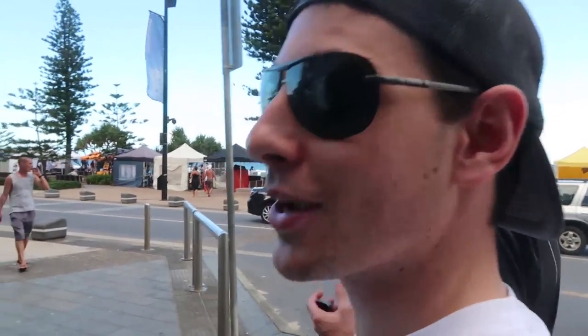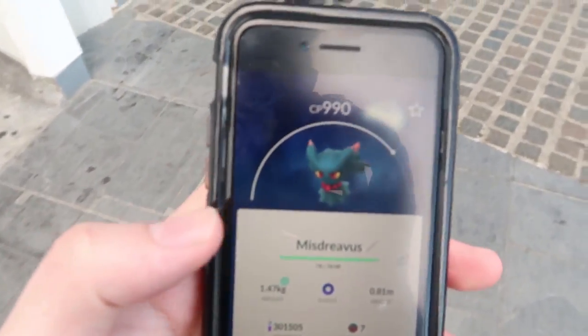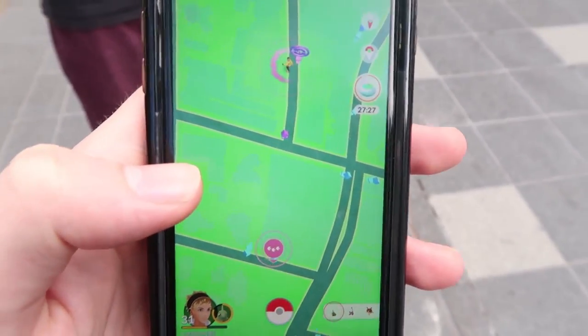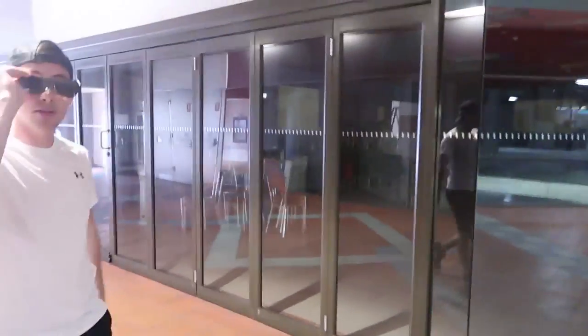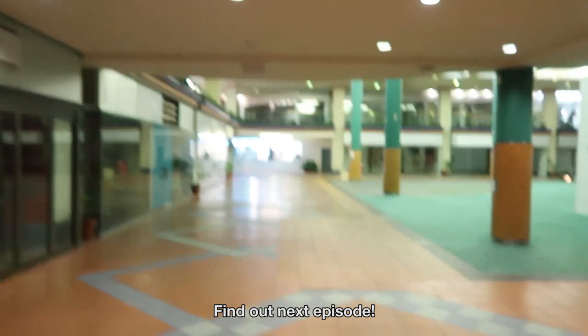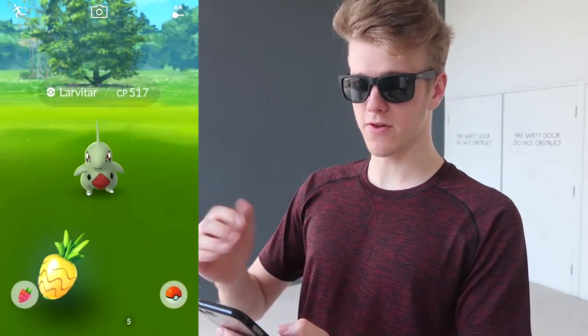Lachlan said he wasn't going to hatch these eggs on camera because he never gets anything good — but we got Misdreavus out of a 2K egg! Nearly a thousand CP, brand new Pokemon. That's a lesson to always record your egg catches. And now — Larvitar! We got to turn around. This is like some empty center on the Gold Coast — we're going through to get to the Larvitar on the other side. We've rocked up and that is a prime Larvitar. We've walked about 3K with this guy, so catching it with a Pinap Berry is going to be kind of difficult, but we'll go Pinap all the way. This is the first wild Larvitar I've seen.